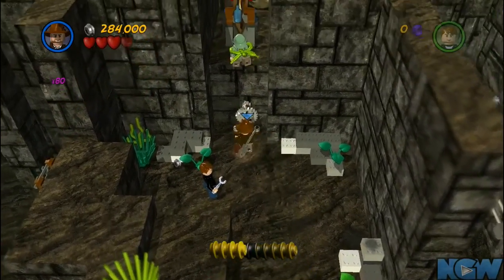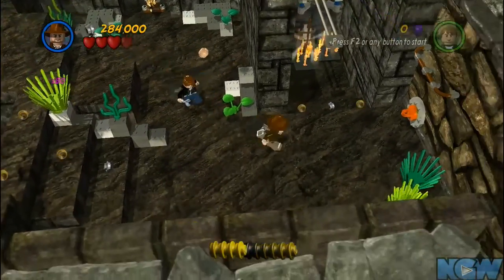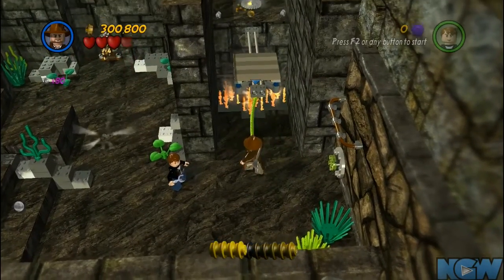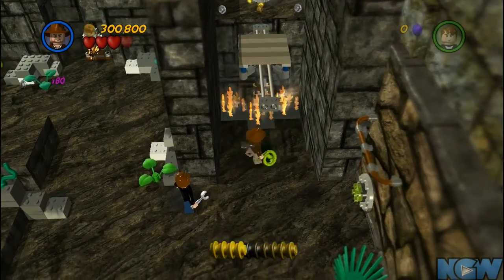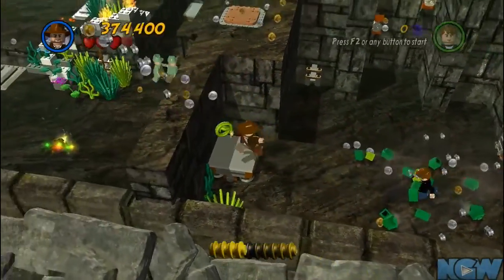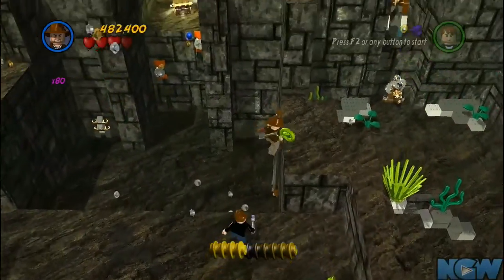This one is pretty interesting - it's kind of fun to destroy that soldier with a saw. Indiana Jones pretty much dominates the right side, and the other character - I keep forgetting his name - pretty much dominates the left side. You're going to need to get spears eventually, which will require water bottles for that one part.